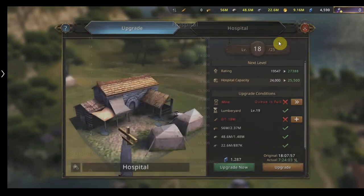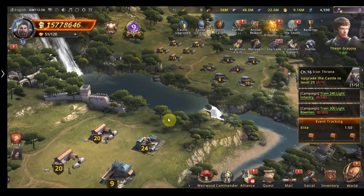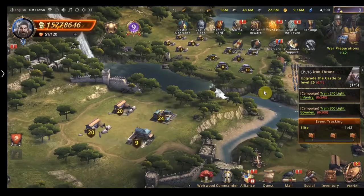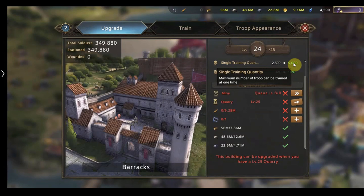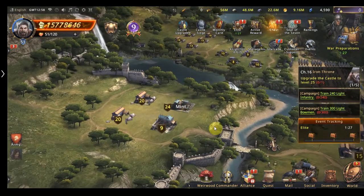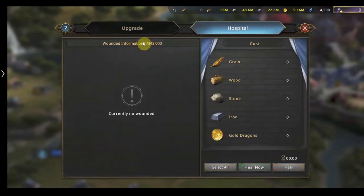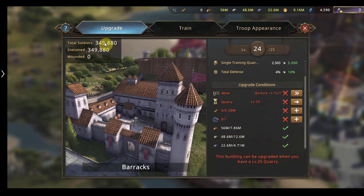All the hospital buildings work the same — 40,000 each at level 25 with a 5% health bonus. As you get more troops you'll need to upgrade more hospitals, which means replacing your mints — you only need one mint. You don't even need an army tent once your barracks are upgraded to level 25, as you can do 5,000 troop training. You need one mine to keep upgrades going, but eventually you can remove them and build more hospitals. In the second tab you can see the total troops you can heal.